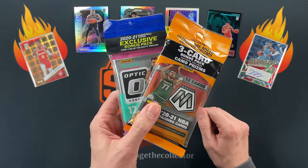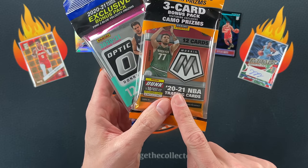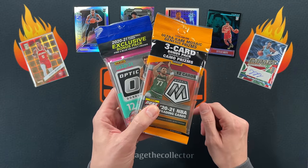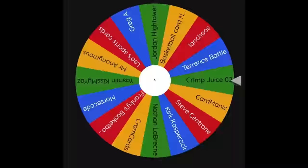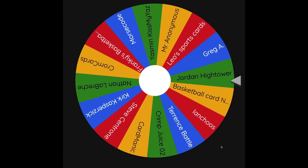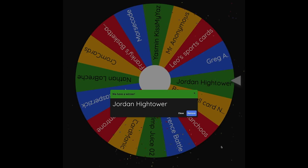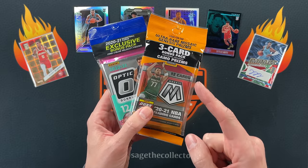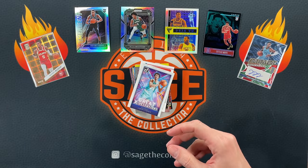All right, let's do a giveaway. I'm gonna give away these two cellos, so whoever wins can go a little Haliburton hunting or Ant Man hunting. I'm gonna give these two away to one of my silver or gold members. Once again thank you to anyone who is a silver or gold member, and shout out to the winner — hit me up and I will send these cellos out to you for free.